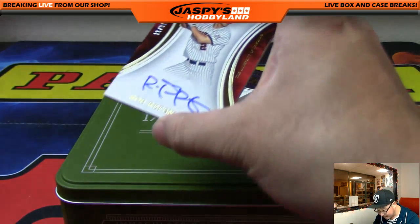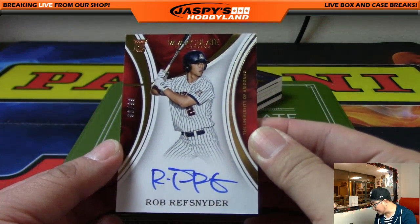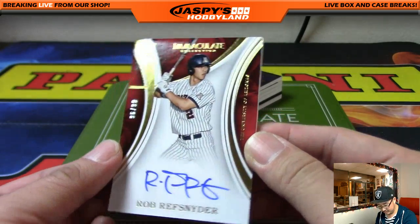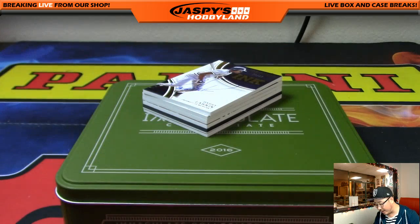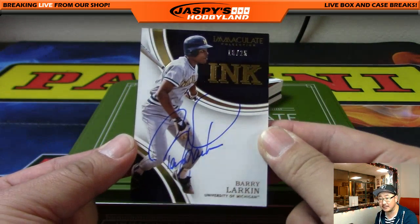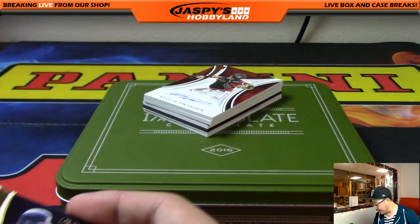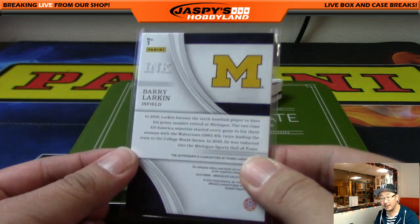It's a Padres prospect. Another Rob Refsnyder out of 99 — it's a high number, 96 out of 99. 96 goes out to Big Boys Double 07. Gets the Yankee product. Another Barry Larkin out of 25 — and it's 16 out of 25. 16 out of 25, Joe Drum with that one.